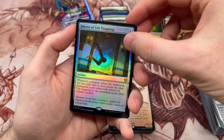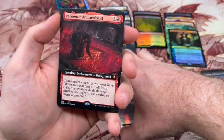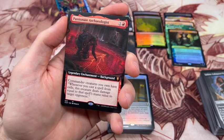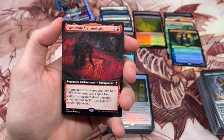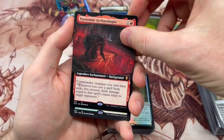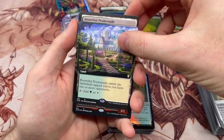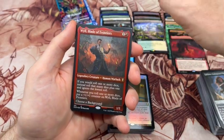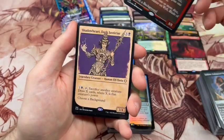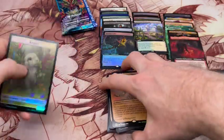Mirror of Life Trapping — kind of an interesting card. Another mythic: Passionate Archaeologist. Actually I kind of needed a copy of this, so that's good — this is another one that will be great in the Urbrask deck. There's our third land, so that's nice to see — we'll always be happy with that. We've got Will, Shadowheart, and Elisil.